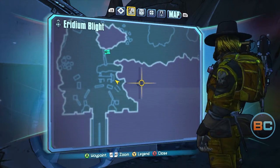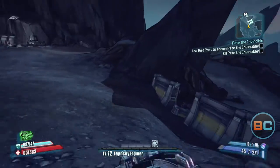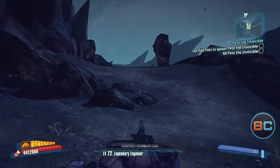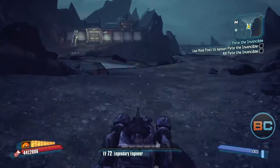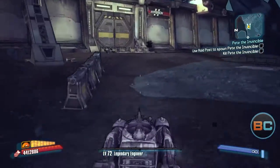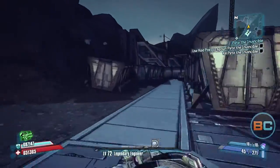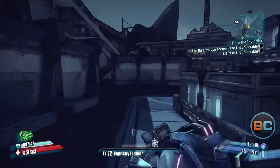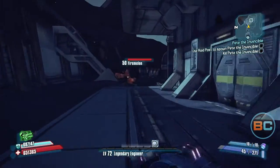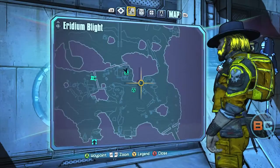The second one is on this half of the map, in the same area where Marcus has you pick up his refund checks or something like that — I can't remember what the mission is. Anyway, there's gonna be a bunch of baddies in here, a bunch of loaders. Just kill them and head to the left side of this building. It's on the wall and it's usually in the light, so it's a pretty easy one to spot.